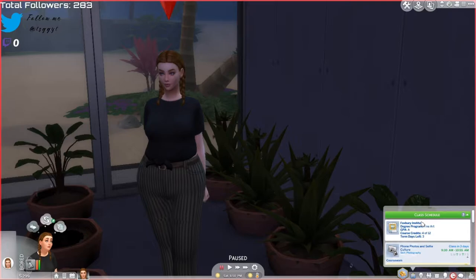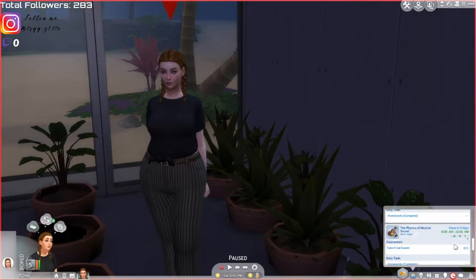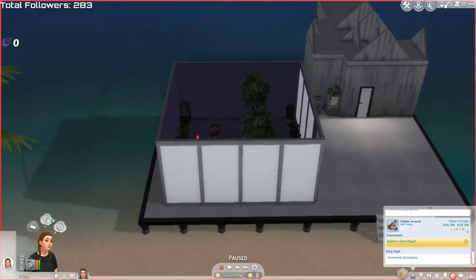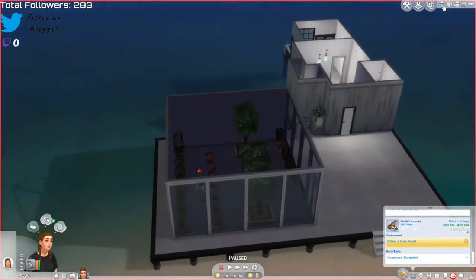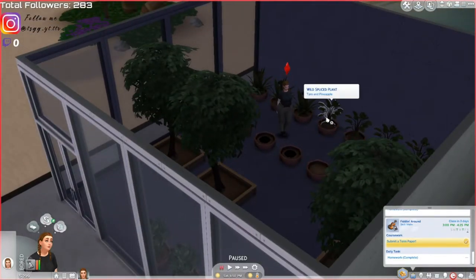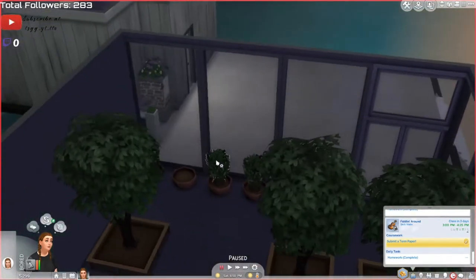We went to Foxbury Institute, we applied there, and we're going through our second term - we have three days left of our second term. We have a greenhouse now, and I'm pretty sure this will be how big our greenhouse is. We have snap giants, pineapples and apples, taro roots, and grapes. We also have a missing grape, but once these grow, we'll put a grape there.